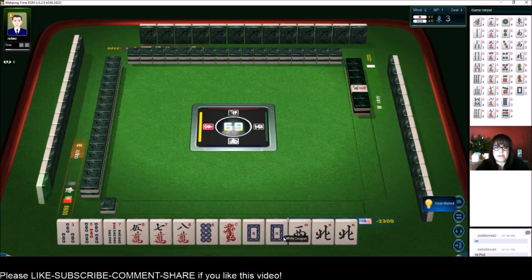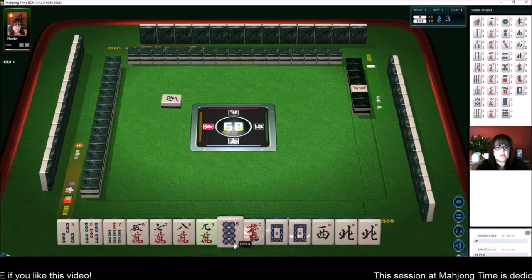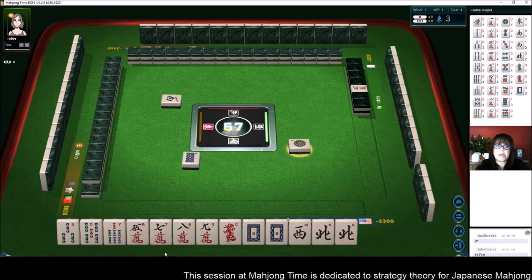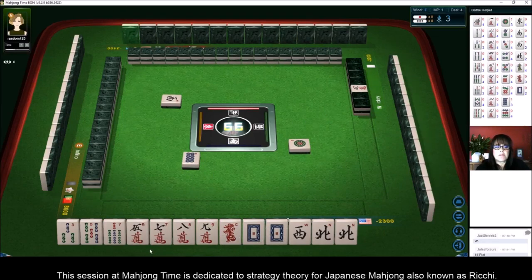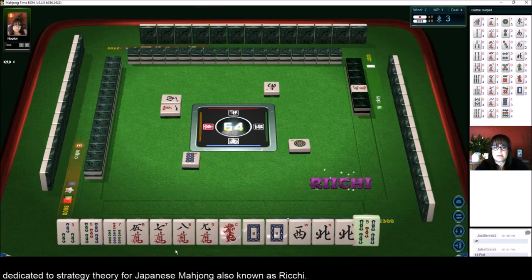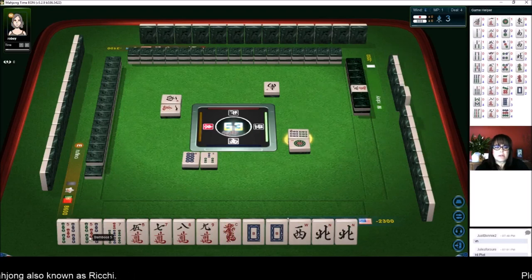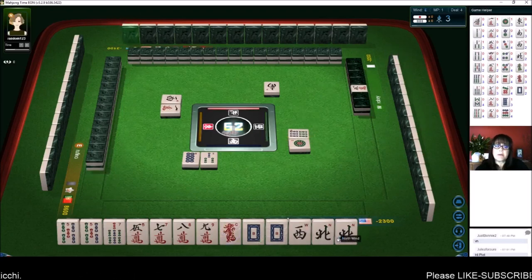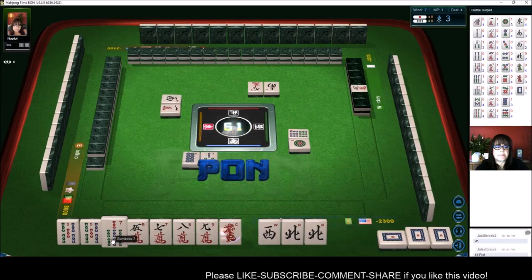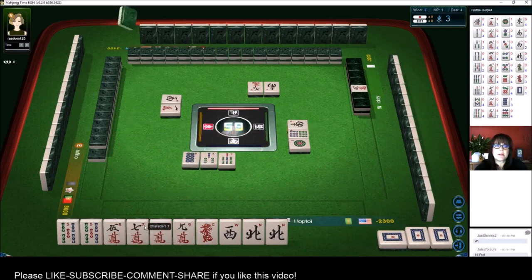We've got a lot of honors — West Wind pairs, mostly Cracks. Let's get rid of the 8 and go for Half Flush Dragon Pung. 1 Dot. Half Flush Dragon Pung — we have two potential Chis in here. East Wind — we actually have a Chi: 7, 8, 9. Let's get rid of the 3. 3 Bamboos — there's a pair of 5s now. 6 Bamboos — we have 3 pairs at the moment. If we continue to pair up, we could play All Pung. White Dragon — Pung. 7 Bamboos. 6 Crack is Dora, so we have a potential Chi here for Dora.